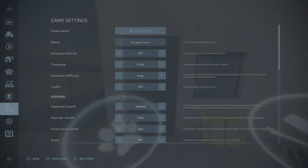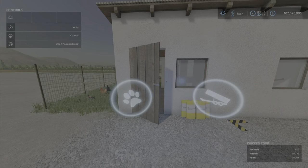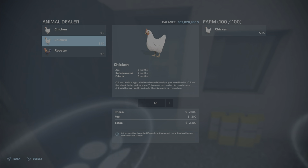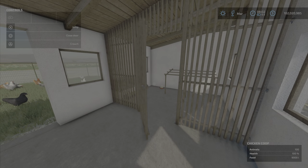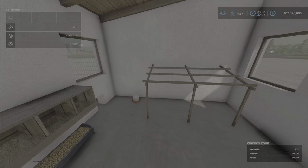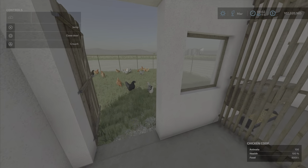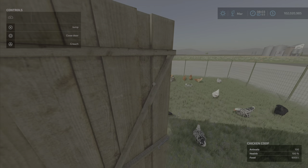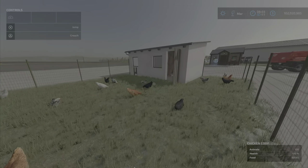We can open the doors — you have to get right up close, otherwise your animal dialogue appears, which shows 100 chickens. Come inside here, this door opens and closes — nothing appears in here, it's just an extra room. This door opens and closes as well, and you're in the chicken pen here with all the chickens.